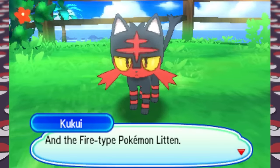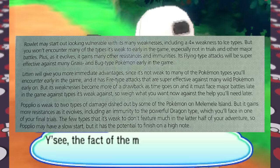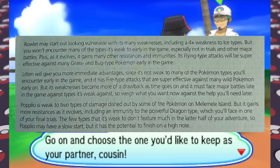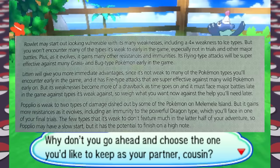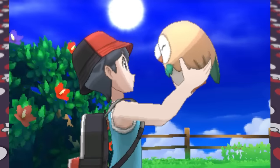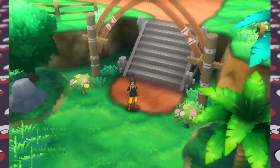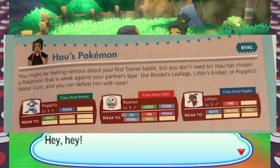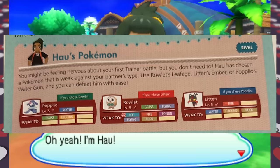Kukui meets us on Route 1 to pick our starter Pokemon. The guide details the strengths and weaknesses for each: Rowlet may seem weak at the start but is a solid choice in the early game; Litten will be great early but weak at the later trials; and Popplio has a lot of weaknesses to early Pokemon but has the potential to finish on a high note. I ultimately picked Rowlet since the guide described it as the best all-around — and it's just adorable.